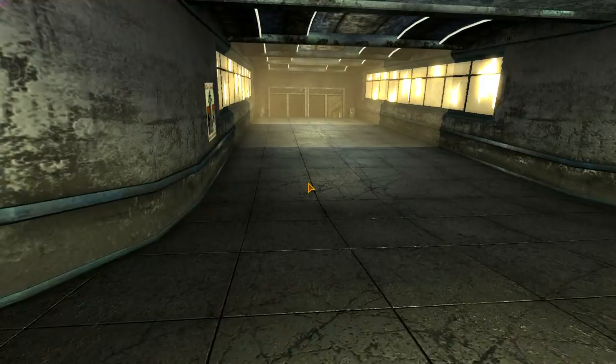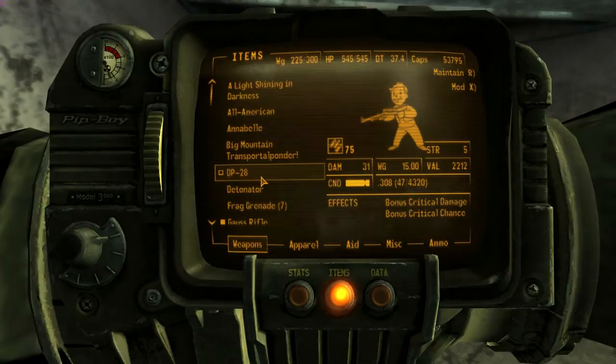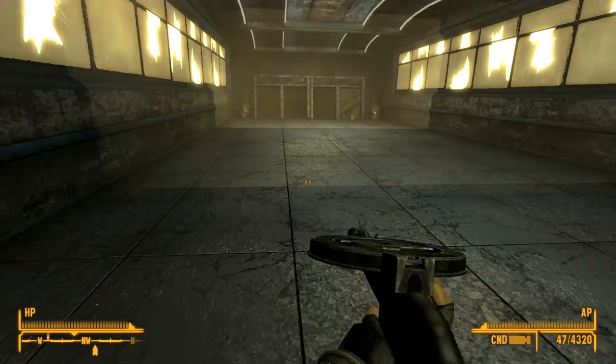This is the DP-28, which is — I guess you could call it a submachine gun. The DP-28 has a gun skill of 20, 75 to 31 damage per bullet, 205 damage per second, so about seven rounds per second, a value of 2200, and it does have bonus critical damage.